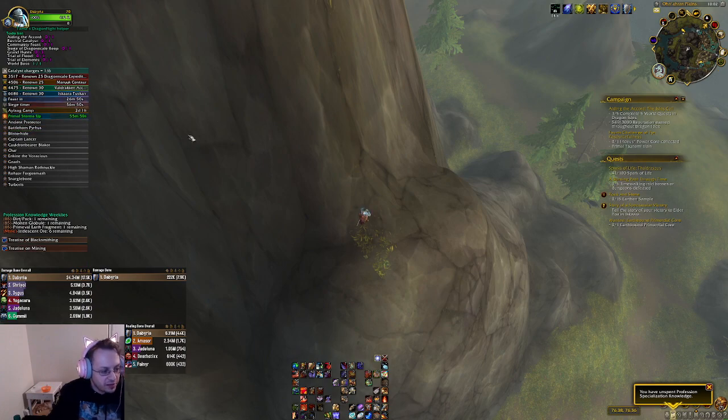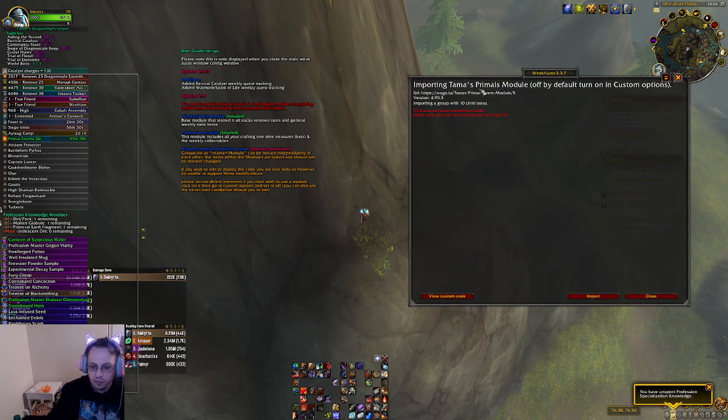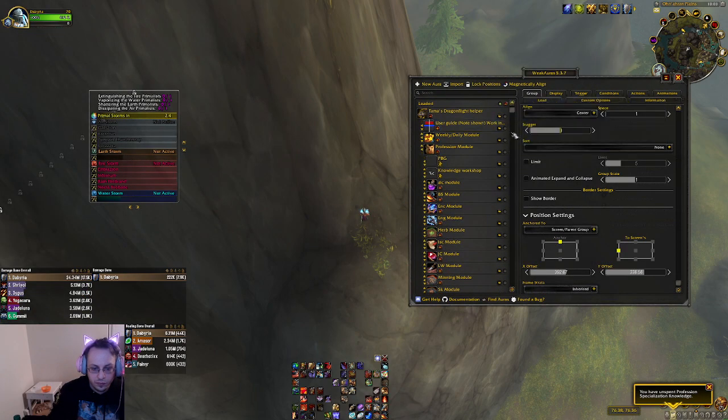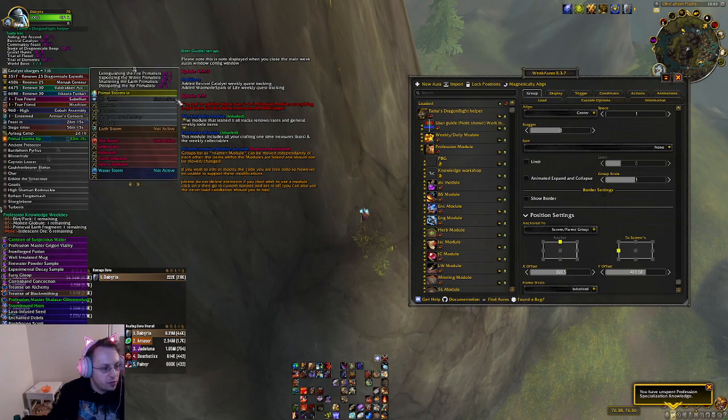Now that we've got that set up, we're going to want to go ahead and add in the other two weak auras. We're going to go back to our weak auras and do Tomas' Primal Storm. Once again, we're going to copy the import string, come here and do Import. Now we've got the Primal Module — import that. We can best align it here by clicking the little eyeball and bringing it up so it's kind of flush.